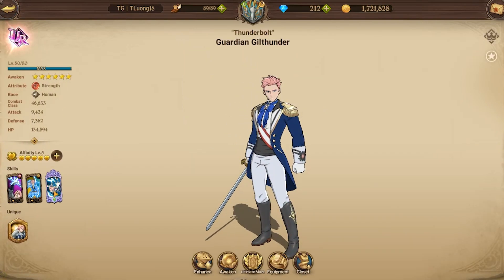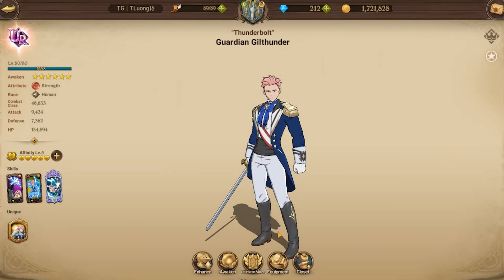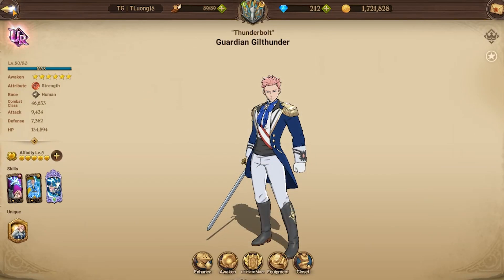One other thing about Red Gill Thunder: I have him at six out of six, and he has rupture damage. Similar to Valenti, with potential mono red teams running around or anyone with a buff, his ultimate is going to do twice as much damage — very nice.